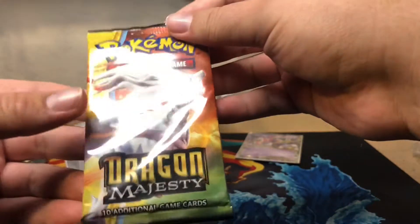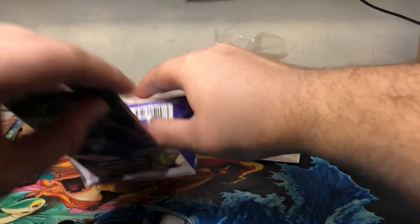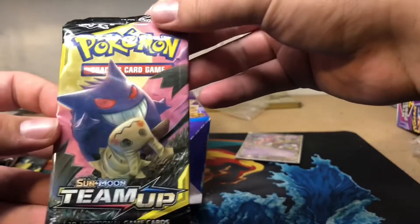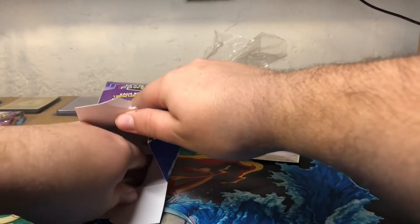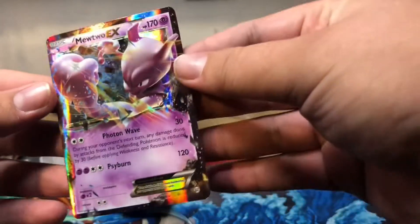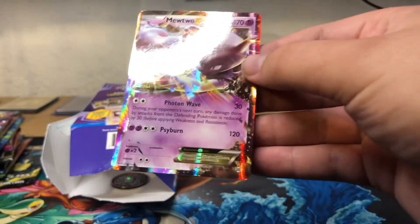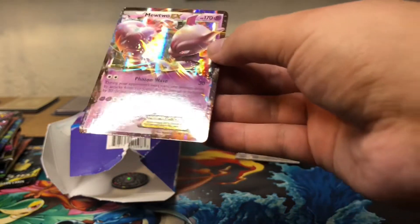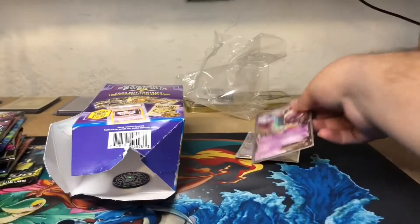We also got Dragon Majesty - I don't think that's the vintage pack - and Sun and Moon Team Up. Not too bad. Our EX is a Mewtwo EX, not bad at all. These are $26.99 at Meijer. It's not the greatest deal, but it's better than nothing.